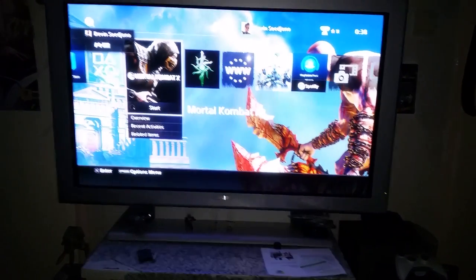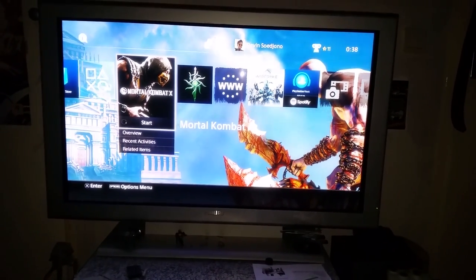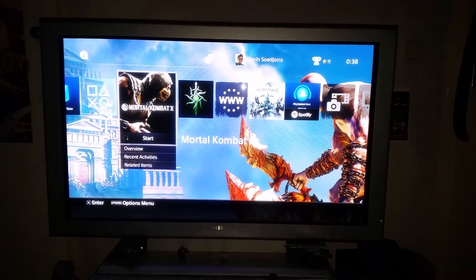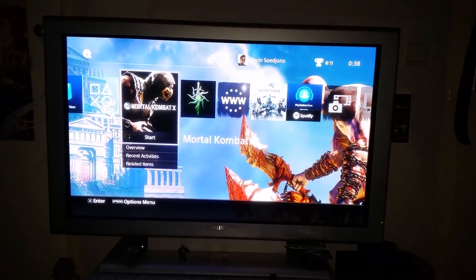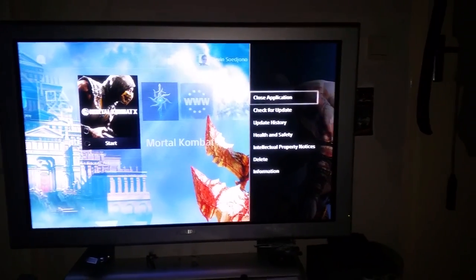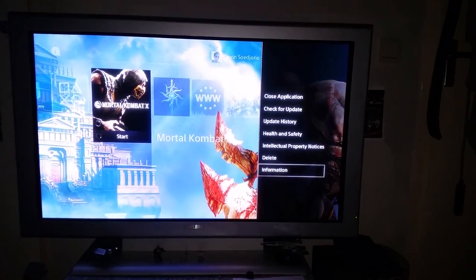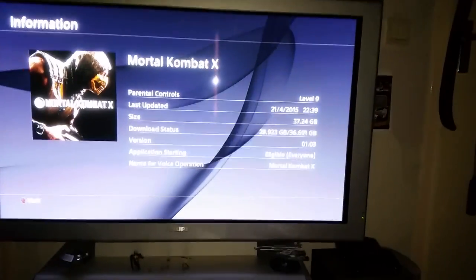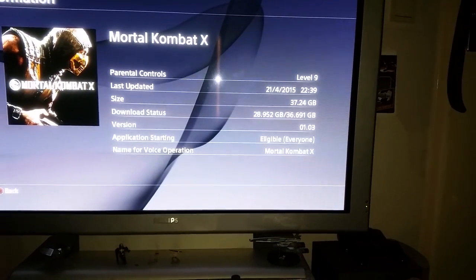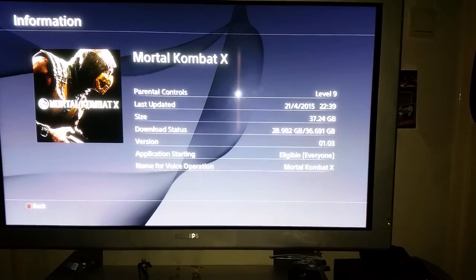How can you check this? If you go to your PlayStation home, you see your Mortal Kombat X thumbnail. Press the options button on the controller and a little menu pops up. Go all the way down to Information, and find Download Status. You have to check whether the game is fully downloaded or not.